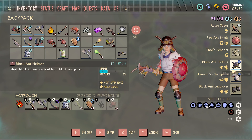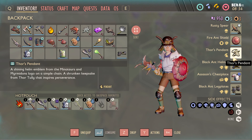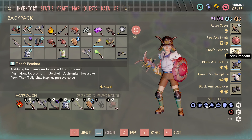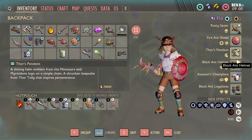The Rusty Spear also comes with Infection, which lowers the enemy's attack damage. For trinkets, I like Thor's Pendant because it gives a bunch of extra bonuses, but you could use a Mantis Trinket as well — it makes it so you crit more often.